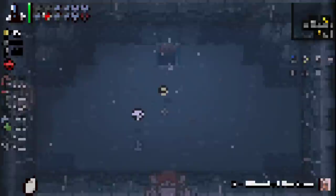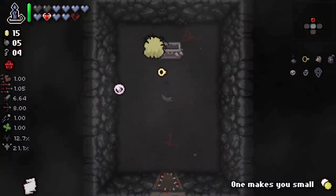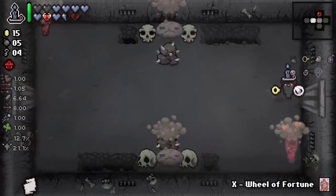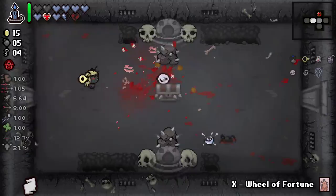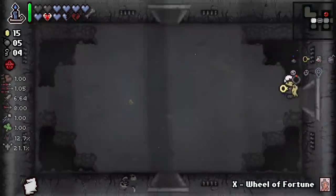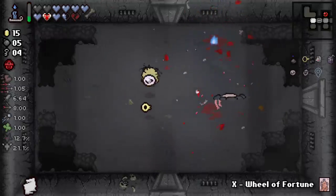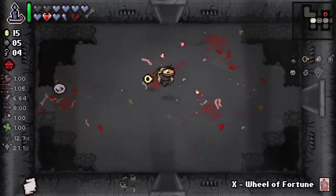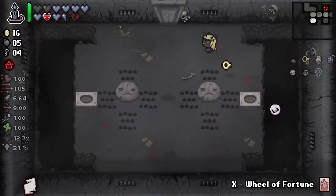We're actually on pace for Boss Rush, which means in my head we're on pace for Hush. If we wanted to do Delirium we totally could. I think, in general, unless you desperately need a dub — and I don't think we're in desperately-seeking-dub territory yet — unless you're desperately seeking a win, I think you try to knock out the hardest thing possible before you do the easy stuff. And fighting Delirium is definitely up there for hardest thing in the game, for sure.